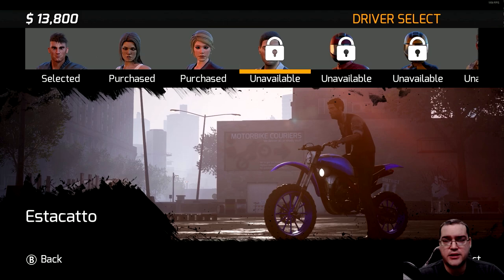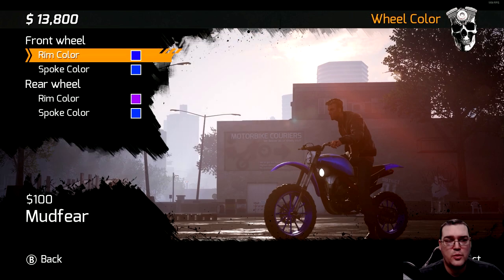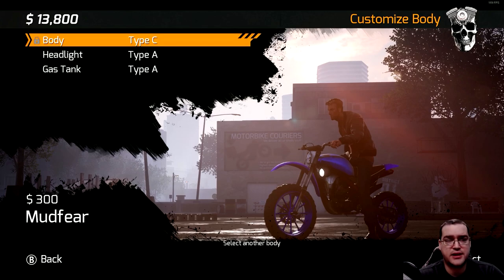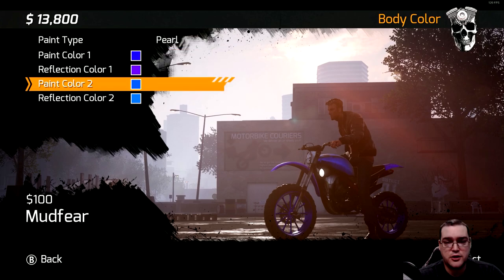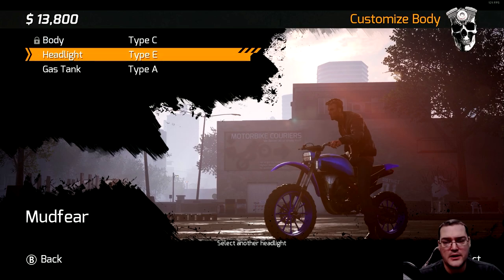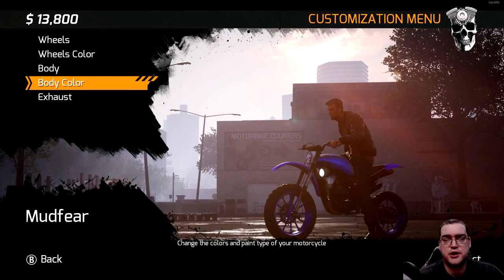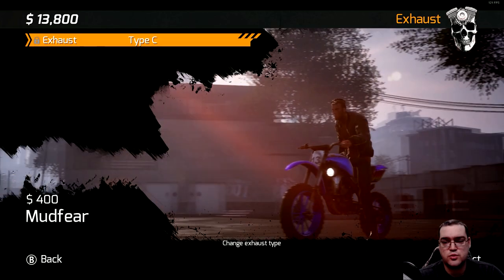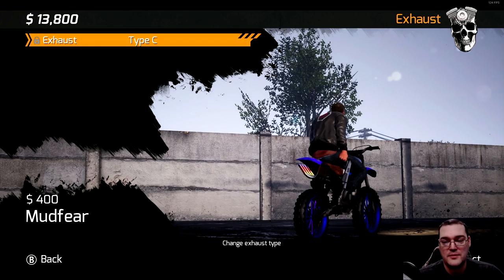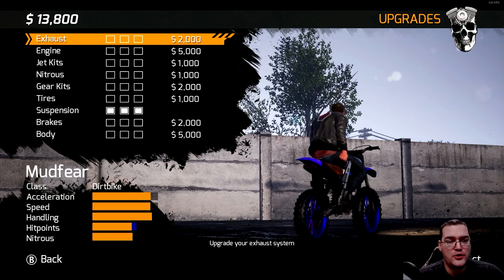There are a lot of different drivers you can unlock and swap on the fly. You can customize the wheels on your bike — wheel colors including spokes, the body color, headlights, gas tank, and exhaust. You can change up the back fin and back bumper area so you can make the bike look like your own, which is nice. Just don't get too excited for ranged combat early in the game.